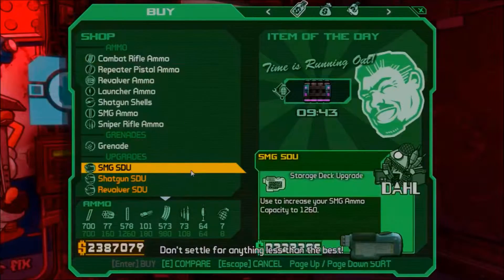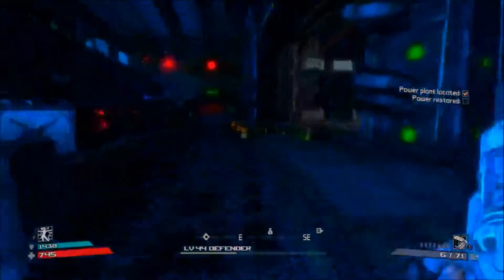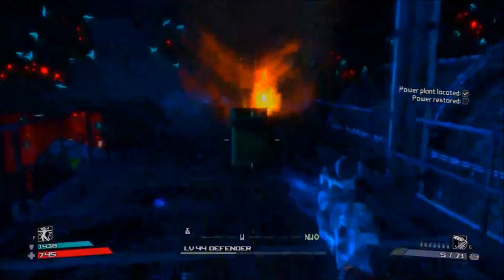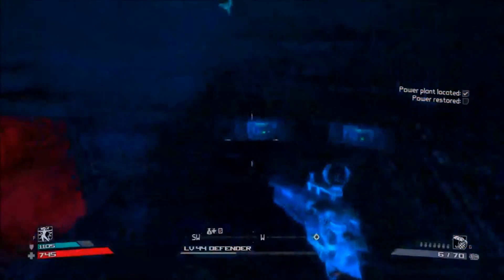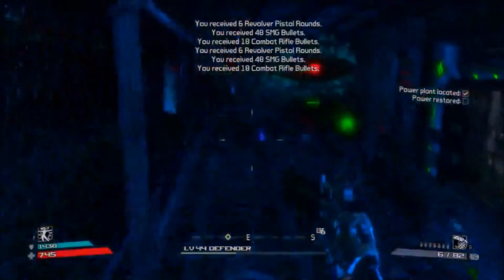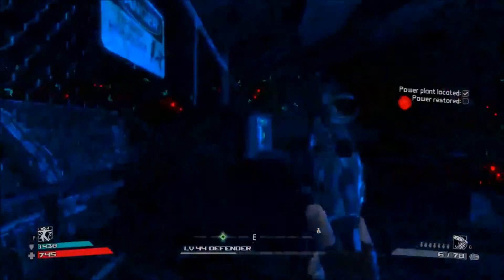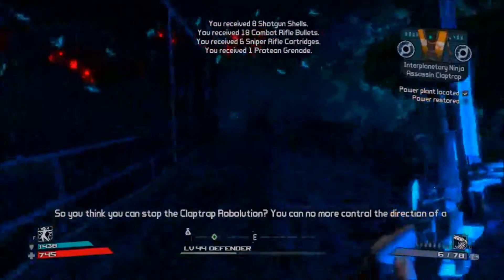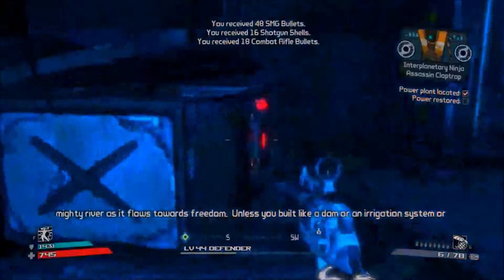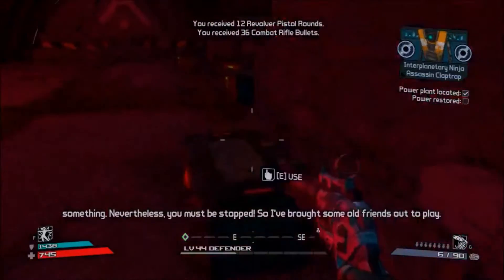I'm pretty sure I have maxed SDUs. I think I've already maxed out everything, so at this point in the game I don't really need to go collecting any SDUs. I do look around, search, and find just barrels and some ammo. At this point in the game I don't really need to go out of my way and buy max ammo, but it is good to collect it because it's cheaper. Then there's a cloud trap saying: 'You can no more control the direction of a mighty river as it flows towards freedom — unless you built a dam or an irrigation system or something. Nevertheless, you must be stuck, so I brought some old friends out to play.'